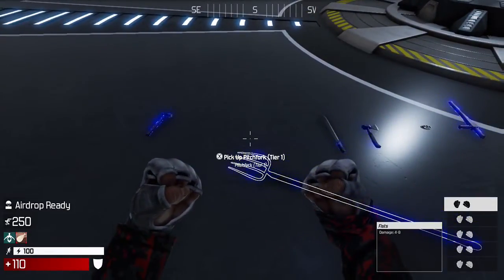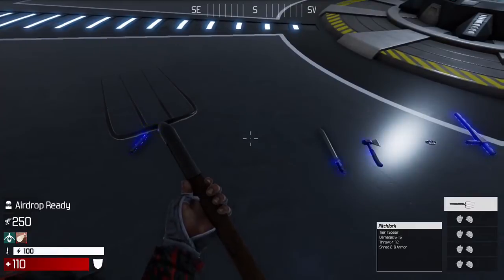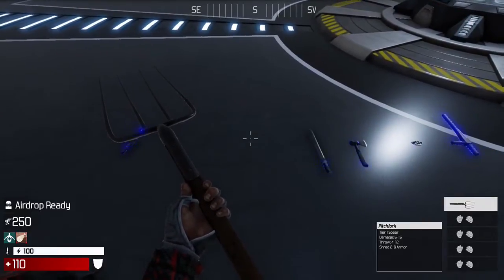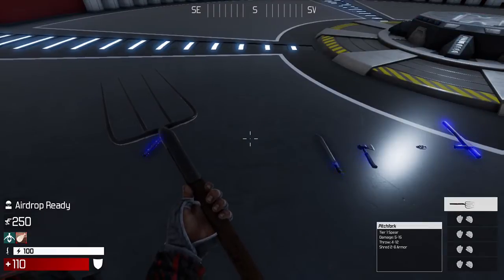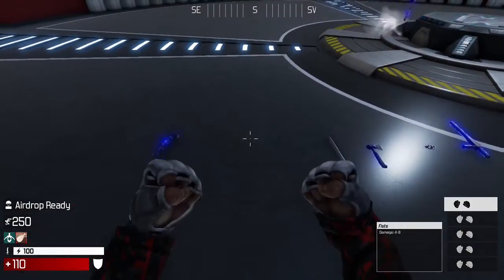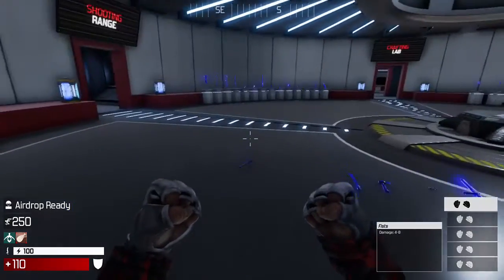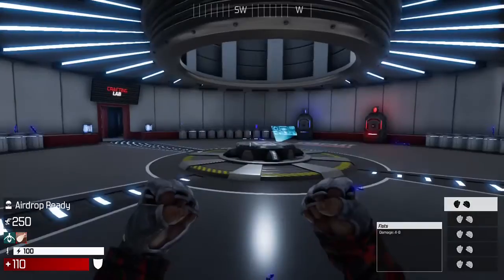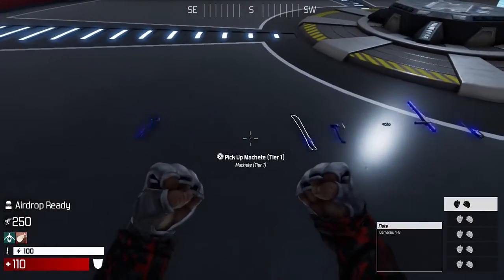The next weapon that isn't that great is the pitchfork, simply because early on you're not going to run into a lot of players with armor straight away. So the special shred of 2 to 6 on armor isn't really going to help you early in the match. Hopefully by mid or late game you've upgraded and have a different tier weapon. I do rate the pitchfork above the hammer, partly because of how gracefully it just flew across the room, but also because it reaches a little bit farther than the hammer and has slightly higher statistics.